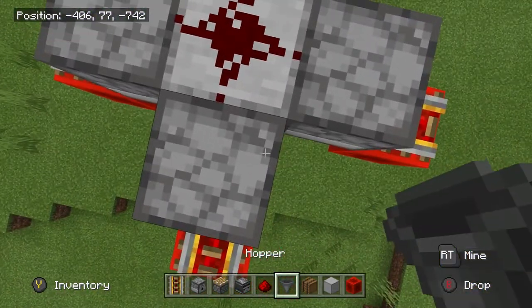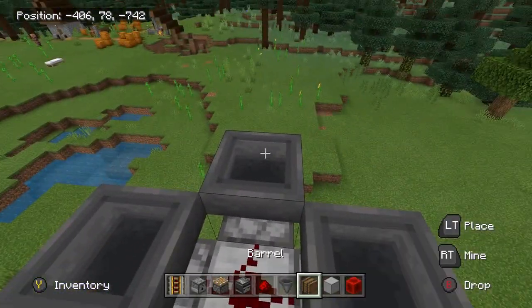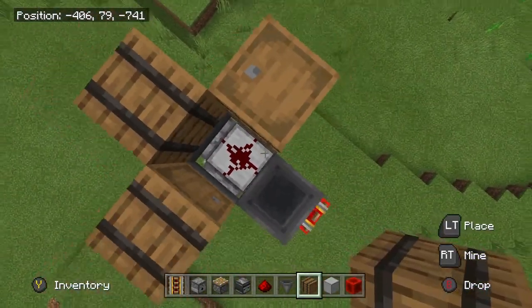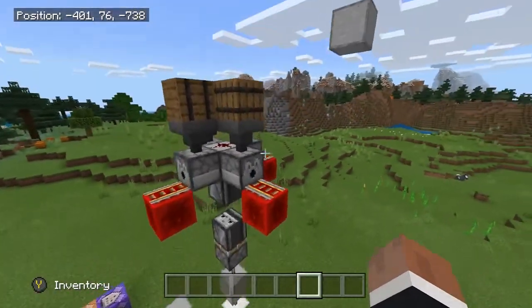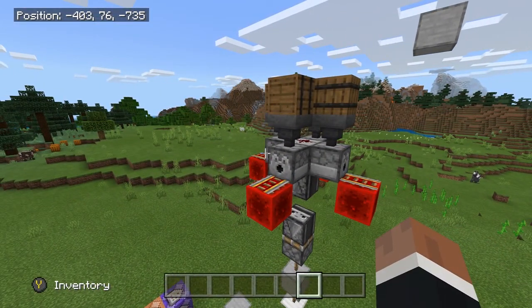Now put hoppers here, hoppers all over. You can use barrels, chests, or even shulker boxes. Now all you have to do is fill everything up with minecart TNT and you're pretty much done.